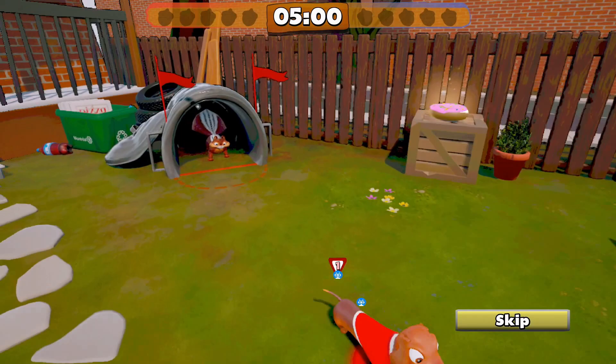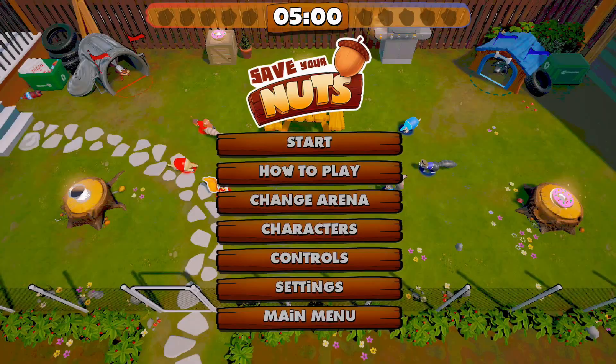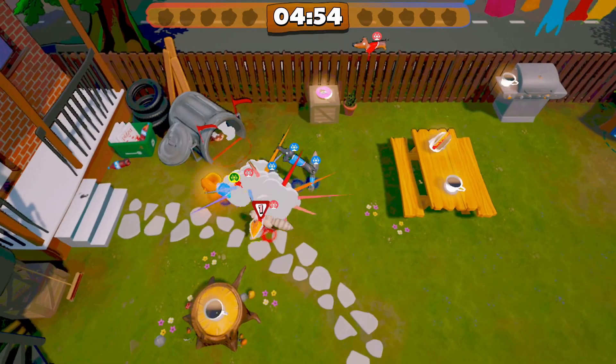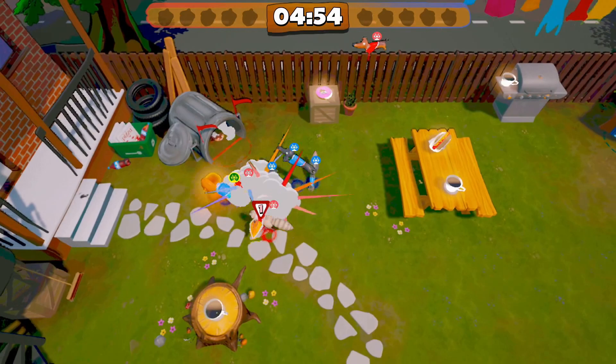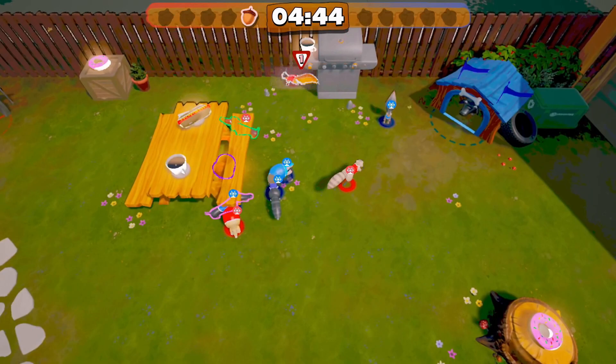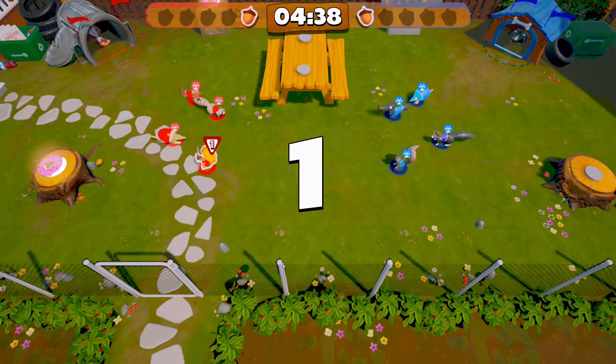Okay, five minutes on the clock. Bring five nuts to your house. All right, we are the red team, they're the black and blue team. This is going to be insane. All right, so I've got to get a power-up right away. That's what I'm going to do.